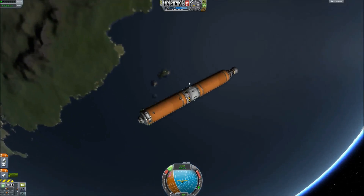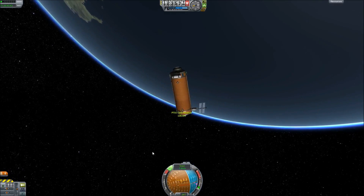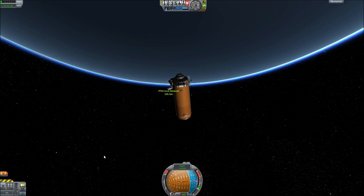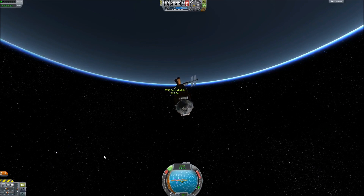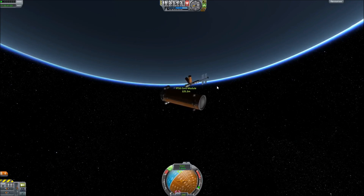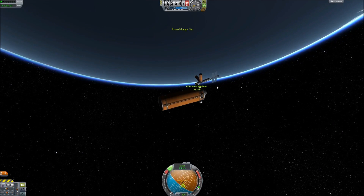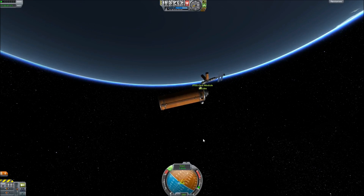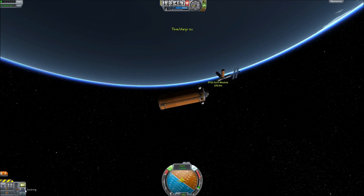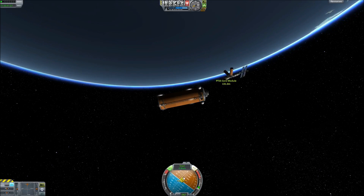Now we're going to ditch this stage — press space and you'll shoot it off in a safe direction. It's going to throw you a little bit out of whack, so once again thrust into retrograde with your RCS, since we don't have an engine anymore. Remember to use the warp trick to stop yourself — it's a lot easier than trying to slow down manually. Then switch to docking mode and press W to move in a certain direction with RCS.